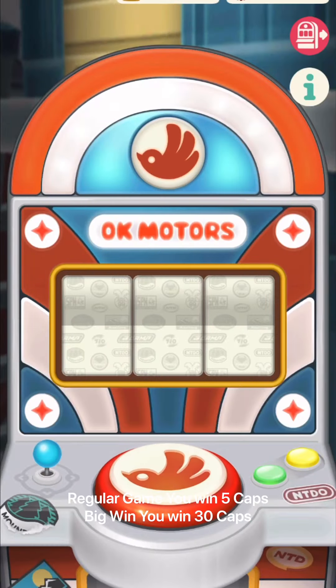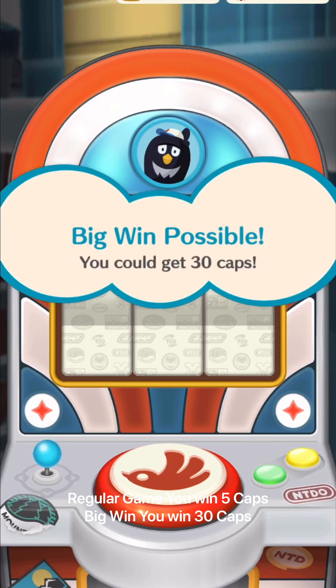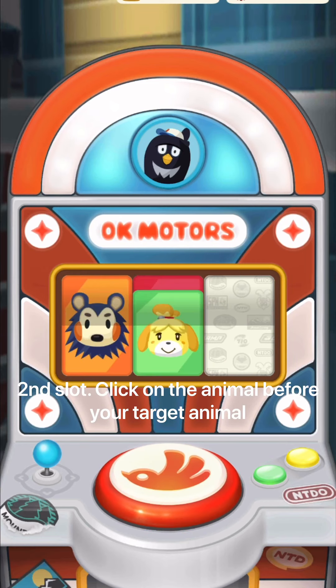You can exchange for these things. Let's play — on the first slot, just click any animal. That's what I was telling you, that's a big win possible. On the first slot, just click any animal.